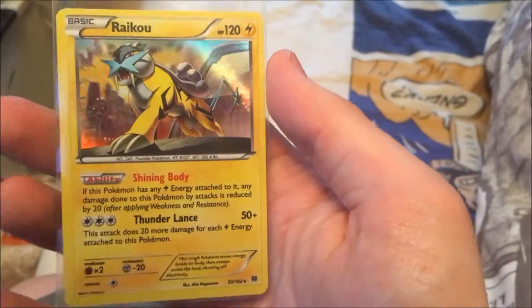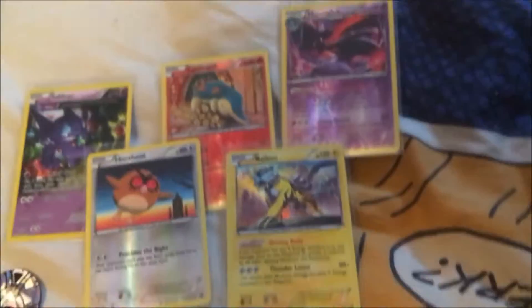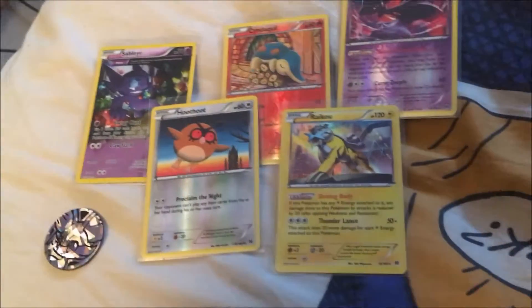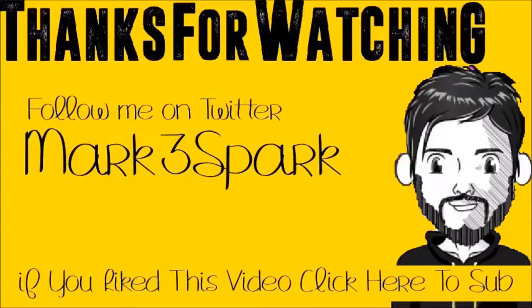And then — a shiny Raikou, and a second shiny too! So no EX card and no Break card this week, but we did get four shiny cards total including a legendary dog-type Pokémon — really cool result. Thanks for watching, guys. If you enjoyed this video please hit the like button, and if you're new please leave some feedback below.